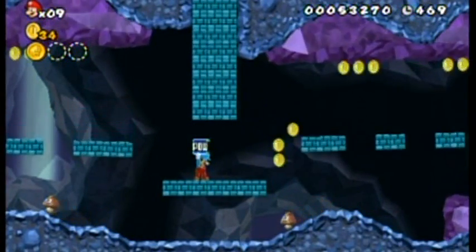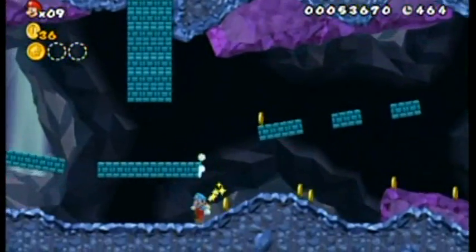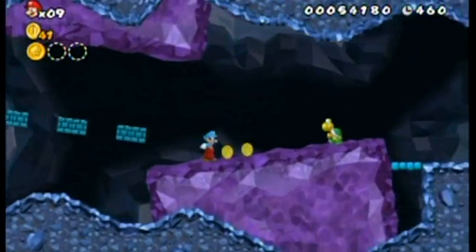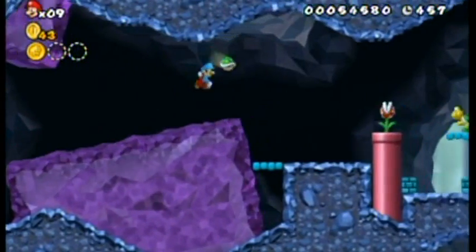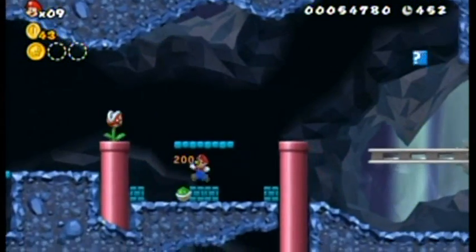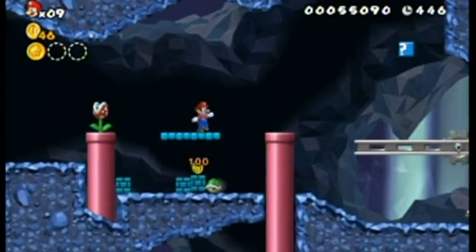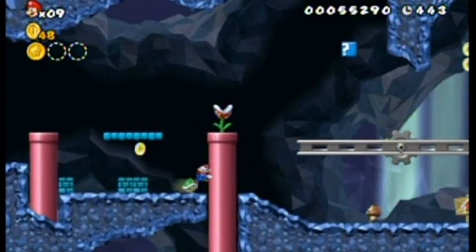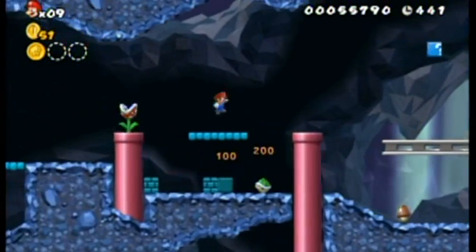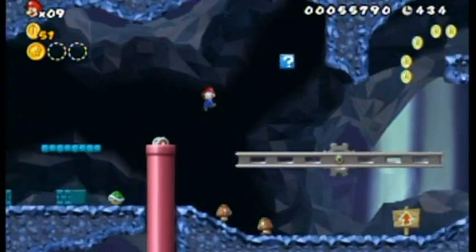If you grab the POW block by shaking the Wii remote while standing next to it, and then throw it by releasing the 1-button — you have to be holding the 1-button too — you'll drop the POW block and it'll shake and kill enemies. That's really all there is to POW blocks. It can also shake coins down, which will be used a little bit later in this level.